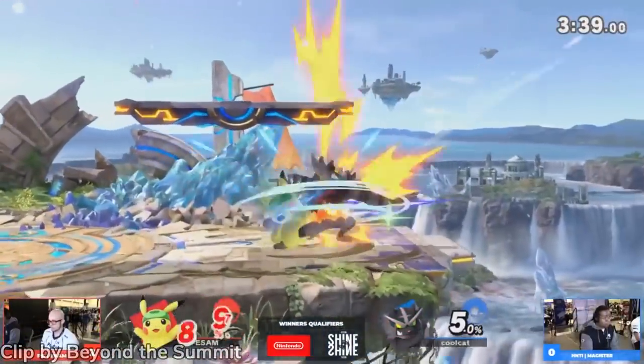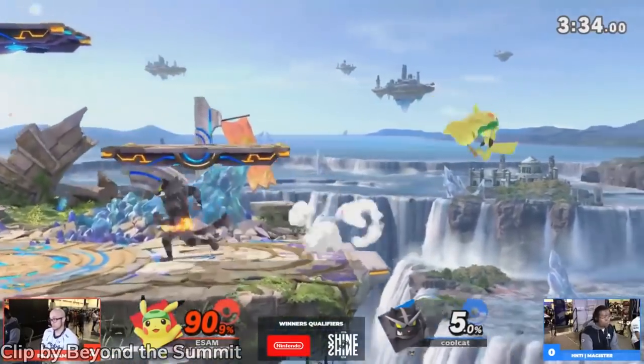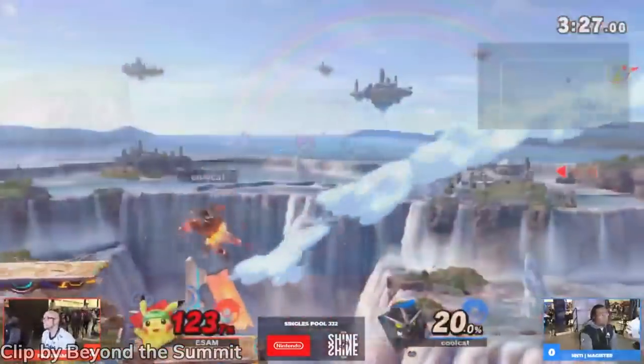This Revenge change will be nice for things like incoming projectiles, but losing out on the dash attack link likely isn't worth it. Incineroar is going to be staying in our D-tier, but we'll have to see if players like Magister can find any big uses with the change.